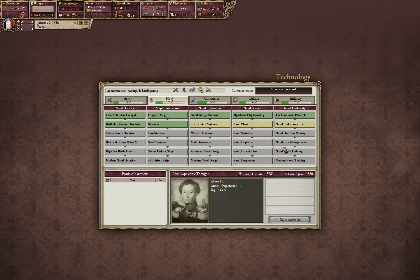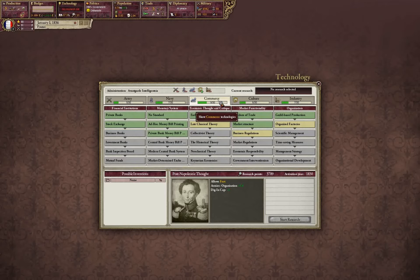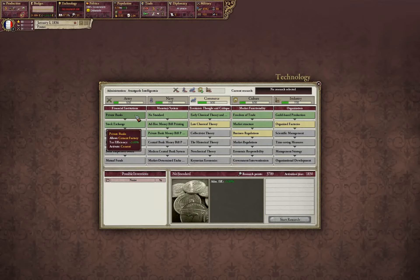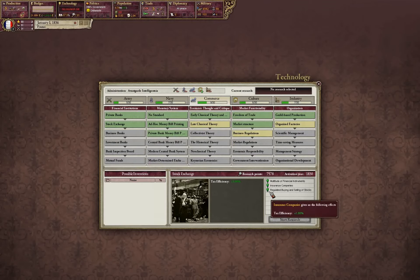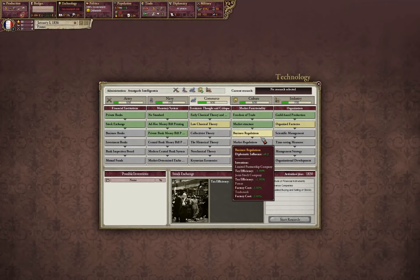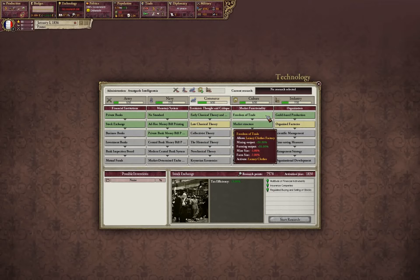Let's go to economy real quick, because that's an important one when you're starting out. As you can see, France starts out with quite a bit of economy — really nicely set up. You see we've got insurance companies, regulated buying of stocks, and so on. What we want is Freedom of Trade — that one's useful.